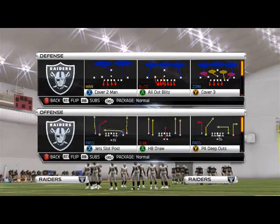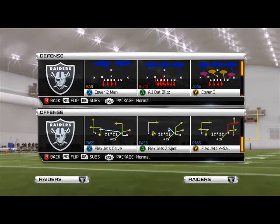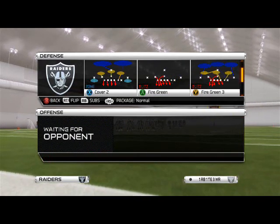Unlike yesterday's episode of Blitz of the Day, this pressure requires a specific play call due to the blitzing angles of this game. That's why we need to have a specific play call from the Big Nickel Bear in order to get the proper pressure.